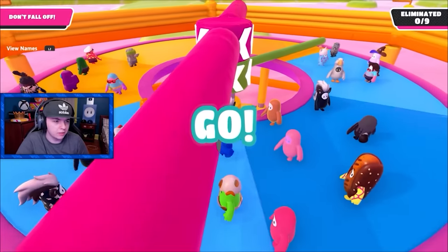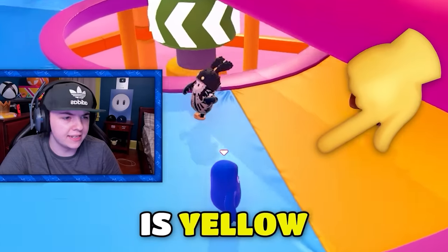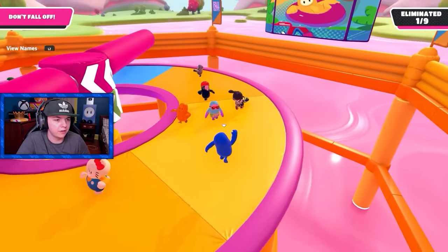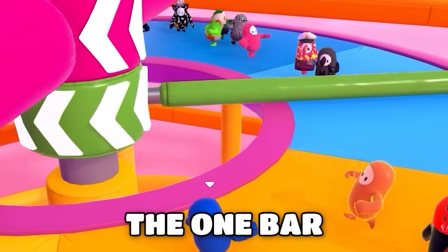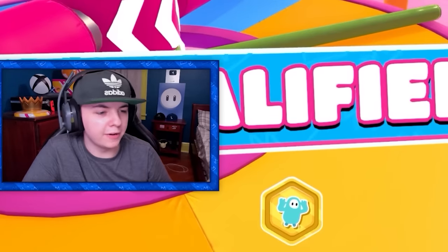Second round, we got Jump Club. I don't see any orange on the platform — I think we're good. This stuff over here is yellow, so there's no orange in this level either. All I got to do is survive, and this is the one-bar variation, so this is literally easy, cakewalk. There we go, we qualified. Lightwork.